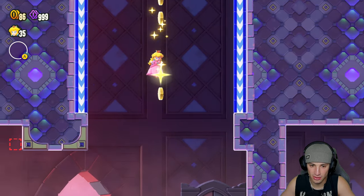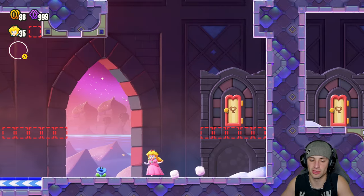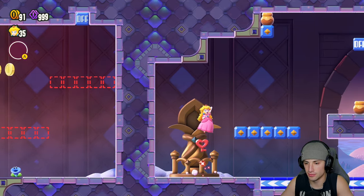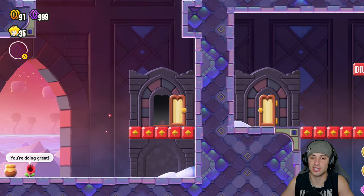I remember this level, I actually played this one before. There's a key door so what we gotta do is actually find the keys — one's right here. It's pretty simple, pretty straightforward, but I really like this level. I should be able to hit that and go this way and unlock the door.